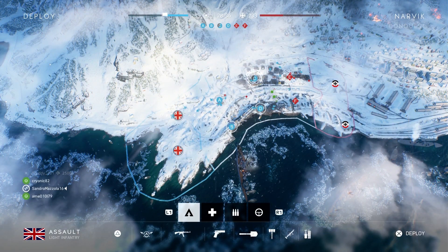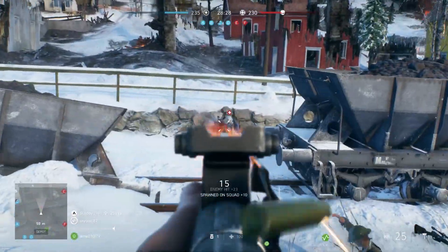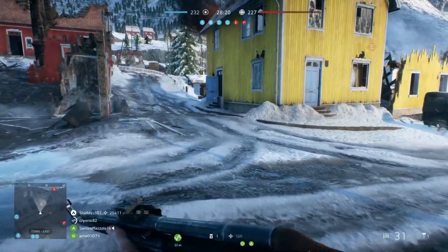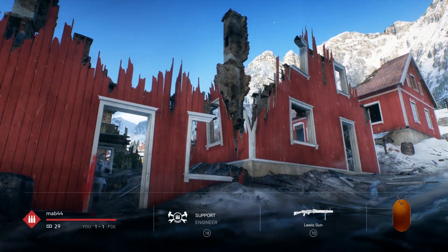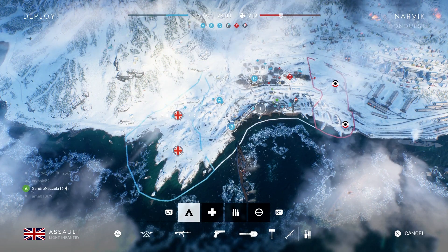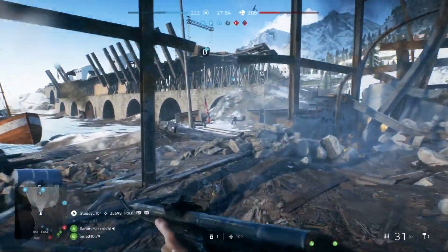I don't get on well with controlling objective F — I don't know why. I just prefer having A and B at the start. Do you guys prefer certain spawn points? In Call of Duty as well, if I get a certain spawn I might play shit. I depend on my spawn — it's really weird. I spend so much time trying to flip the spawns because I just can't play well from some of them. It's also really easy to control certain spawns in Call of Duty — almost too easy.